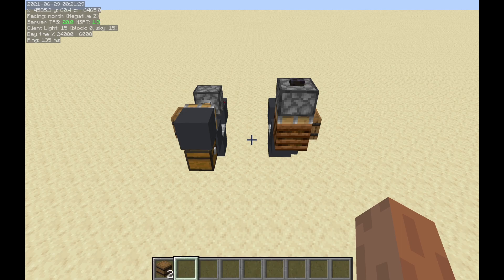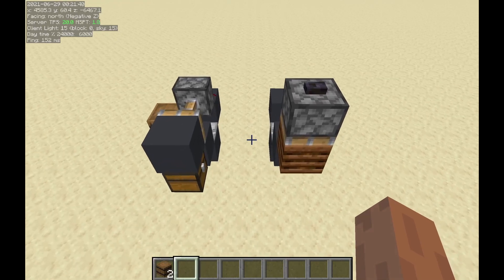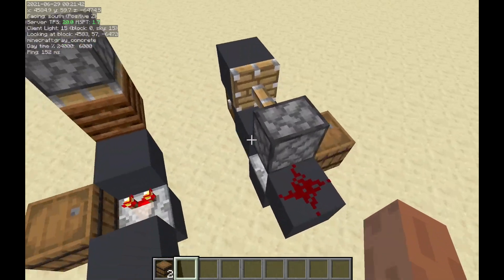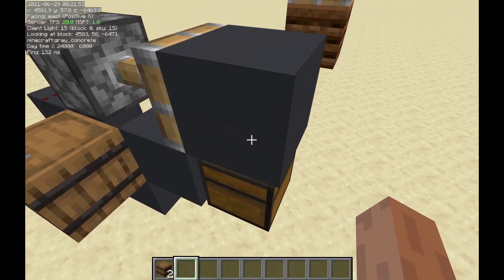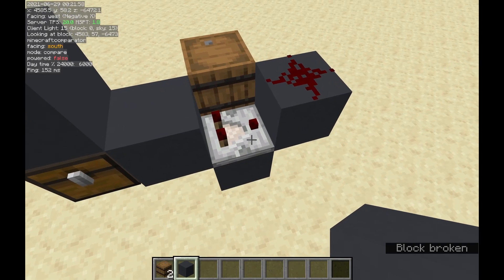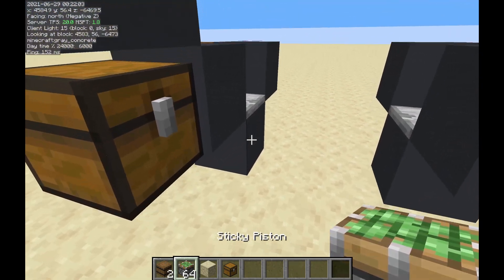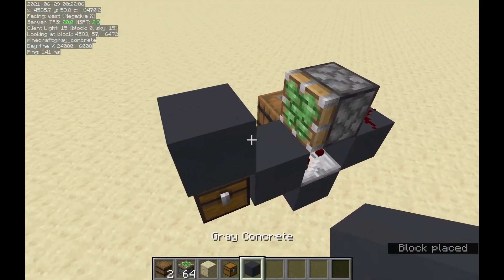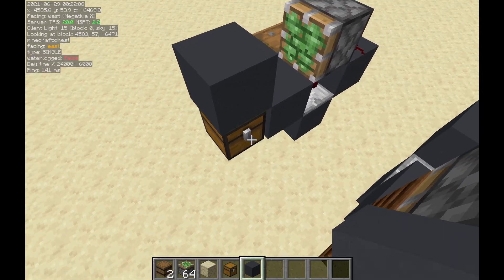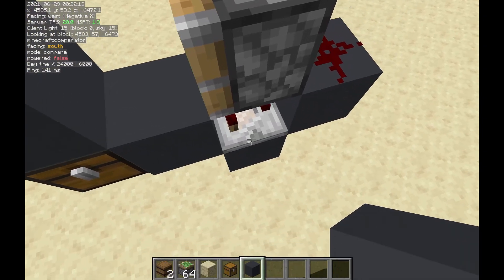So you may still be wondering: what is a comparator update detector? A comparator update detector is really just a comparator that has been put into a state it's not really supposed to be in. For example, when you cover a chest, a comparator will actually turn off even if the chest has an item in it. But if we push a block over it or pull it, though the chest state has changed, the comparator will not update — and so this comparator will now become a comparator update detector.